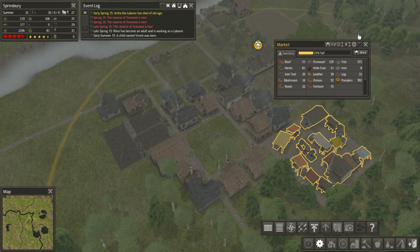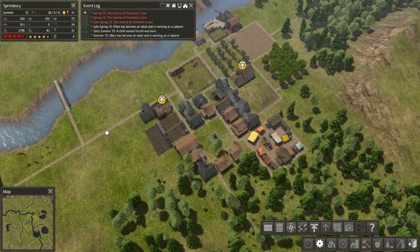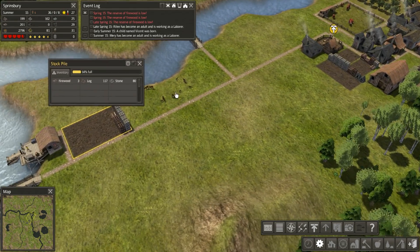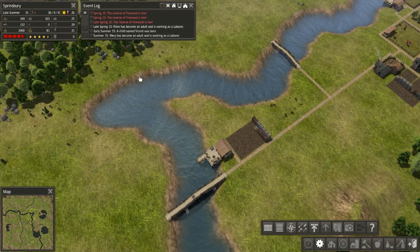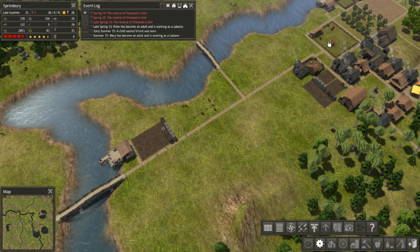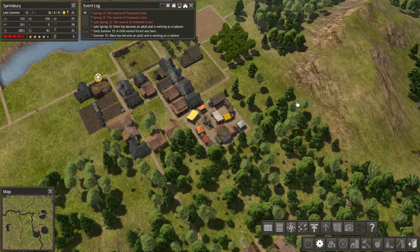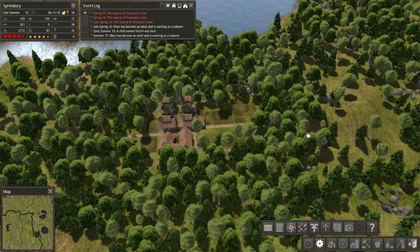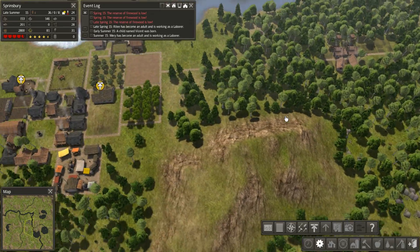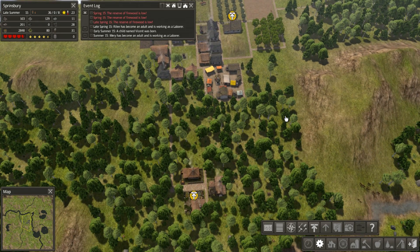Ever since getting the market in place, that's stopped a lot of storage over this area. And also getting down this one here just to increase the efficiency of the whole operation in this area. Ever since having those two things down, these stockpiles — the original ones — have just dropped off a little bit, which I'm not fussed by in all honesty. It just means we've got extra area to store things; it's just not all in one place.